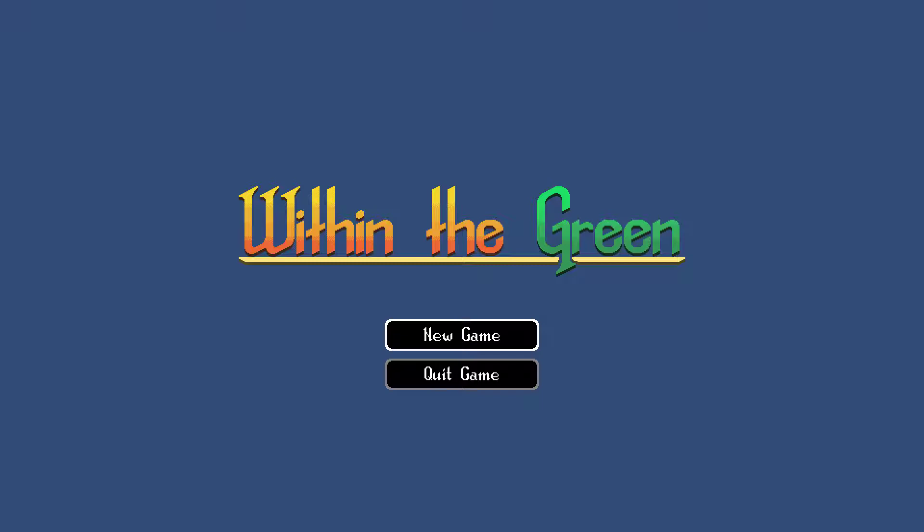The newest changes are new font and redone boar sprite. Controls are A and D to move left and right, W is interact, J is melee attack, K is magic attack, L is dash, spacebar is jump, S and spacebar to jump down a platform, and escape is menu.